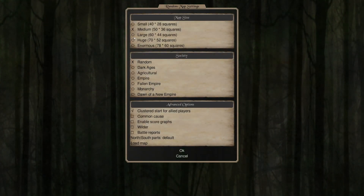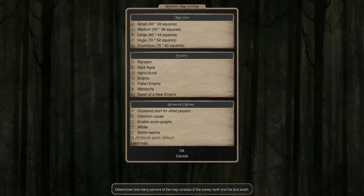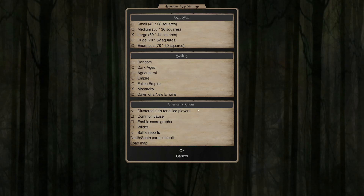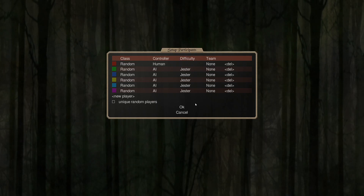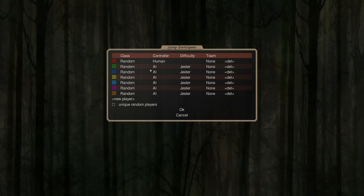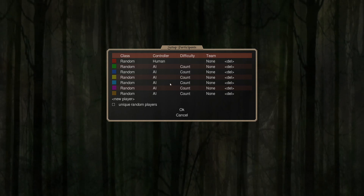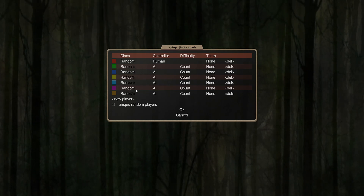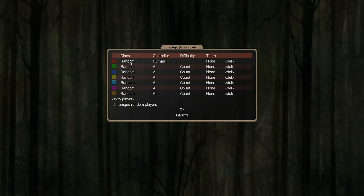We're going to start our new game and do our standard thing, which is a large map. We're going to choose Monarchy, and I'll explain why in just a bit. We're going to hit Battle Reports as well — that's a useful one. This playthrough will be beginner-friendly and will be played to completion. One of the new things in the recent patch is that instead of having to go through and change each difficulty individually, you can just hit the plus key and boom, we're at the correct difficulty for the whole group. This saves us a bunch of clicks, which is great. We're going to be doing our playthrough as a Baron.